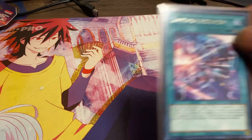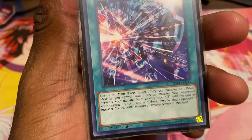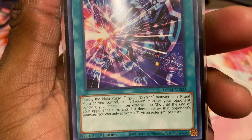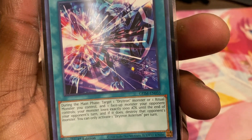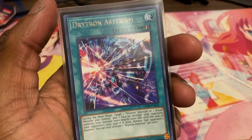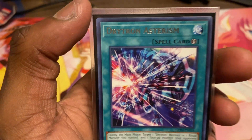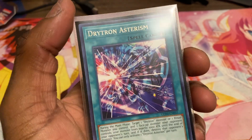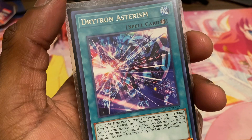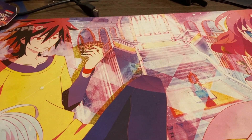For the last Drytron spell, we're playing one copy of the quick-play — I don't know how to pronounce it. What this card does is target one Drytron or ritual monster you control, have it battle a monster your opponent controls, and your monster loses all its attack points until the end of your opponent's turn. If it destroys that monster you get some benefit. It basically lets you pop a monster at the cost of temporarily losing 1000 attack. It doesn't come up too much since Draconis does basically the same thing, but it's a quick-play so it provides extra flexibility.